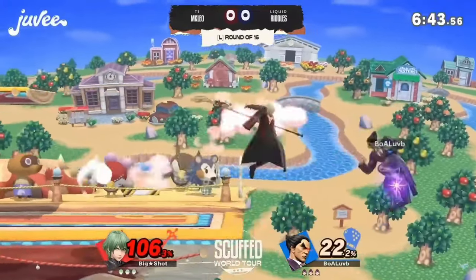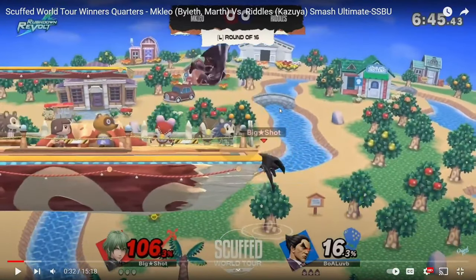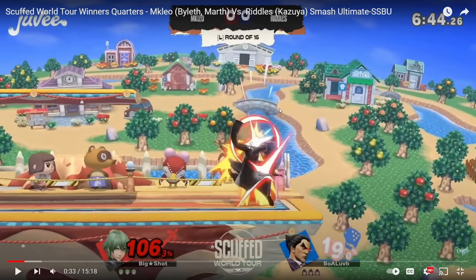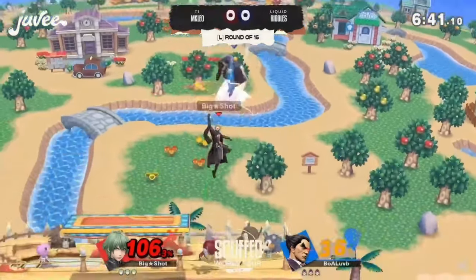He goes for a down air right here. This is something that he'll keep in mind later in the set. He down airs right here and he had plenty of time to do anything. He chose to spot dodge because he was scared, but he realizes that was a lot of time. He could have gotten an electric out easily if he buffered it. So this is something to think of — keep that in mind, it'll come in handy later in this set.